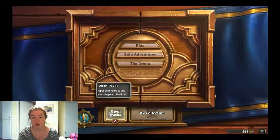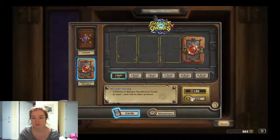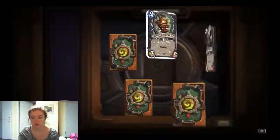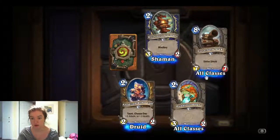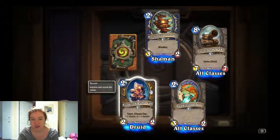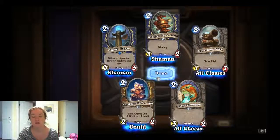Let's buy another pack because I have coins, and then we're just going to keep doing Arena. Fourth pack: Whirling Zap-O-Matic — a 3/2 with Windfury. A 3/2 Murloc Puddle Stomper — looks awesome. Anodized Robocub — Druid card with Taunt, Choose One: plus one Attack or plus one Health. I think I have this pet too. And our rare is Vitality Totem for Shaman — at the end of your turn, restore four health to your hero. That's kind of awesome.